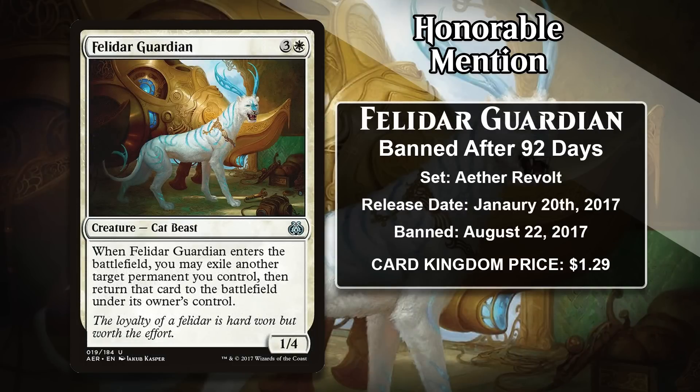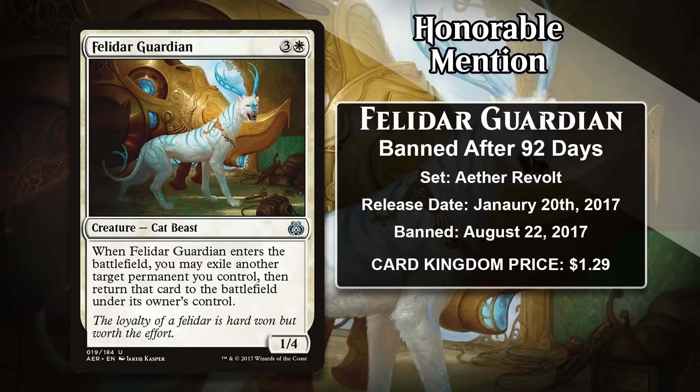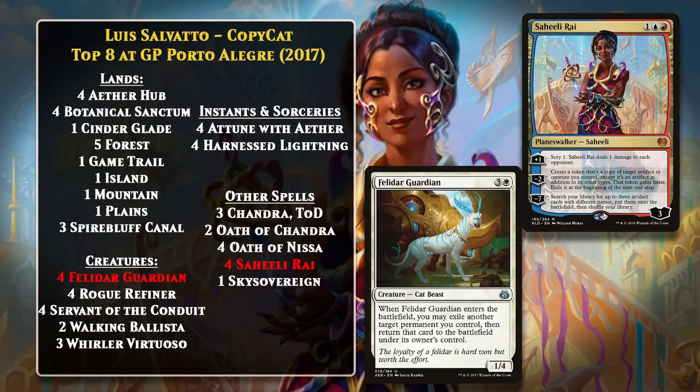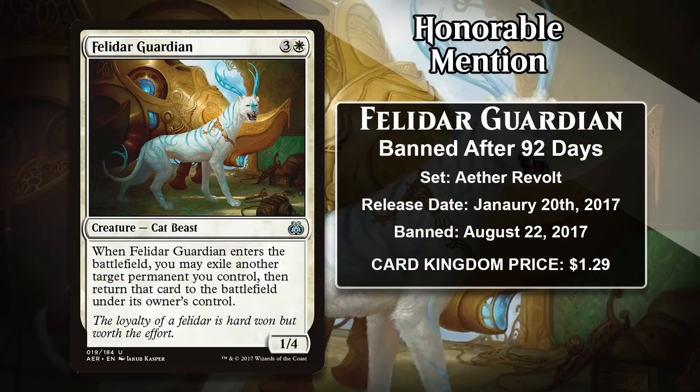Next, there's Felidar Guardian, which got banned in Standard 92 days after making its debut in Aether Revolt. The Guardian costs 2 generic and a white, it's a 1/4, and when it enters the battlefield, it lets you exile a permanent you control and return it to the battlefield. This card may seem fairly unassuming at first, but the big problem is that it was a two-card early game combo alongside Saheeli Rai. Saheeli's minus-2 could make a copy of the Guardian, the Guardian could blink Saheeli, and then when she came back, she could use her minus-2 again to copy the Guardian, and you can just do that until you have lethal damage. Generally, they don't like putting early game two-card combos in Standard, and this one snuck right past them, as they would later admit. This is what led to it getting banned so quickly.